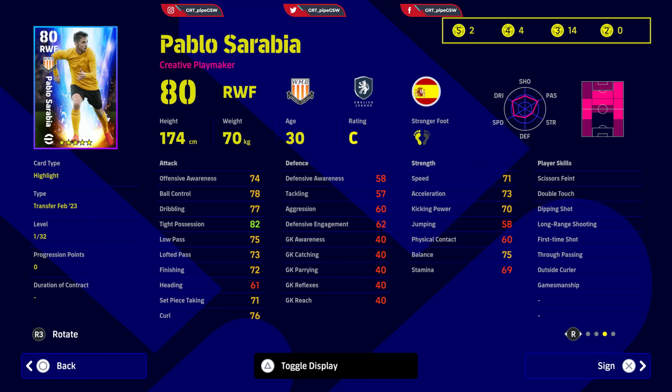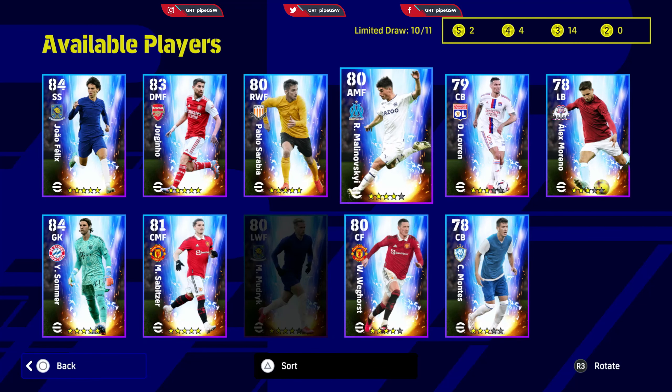For the first time he doesn't have a super sub card, so you can still use him as a super sub but he doesn't have the card that increases his capabilities in the second half. He has double touch, dipping shot, long range shooting, and first time shot, through passing — a decent player to sign for Division Two and as backup for Division One when he is in form.